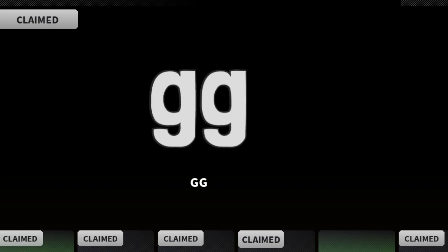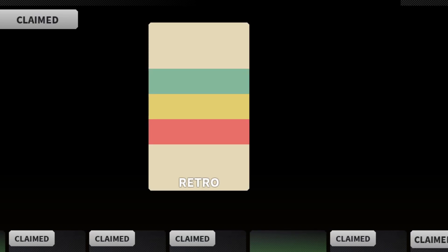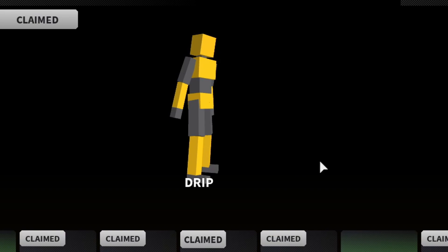Black pawn — I'm guessing that's a charm or a sticker. Retro, another banner background, pretty cool. Blue safety goggles, certified noob — oh, that's actually cool, that's a nice sticker. I don't know if this is a sticker or a charm. A new pose — drip!